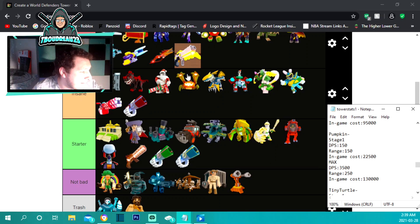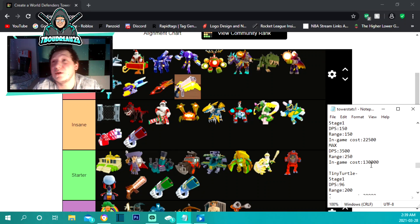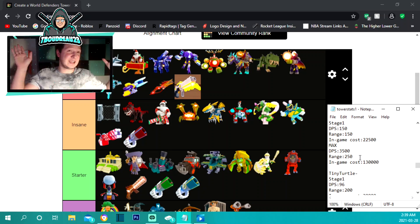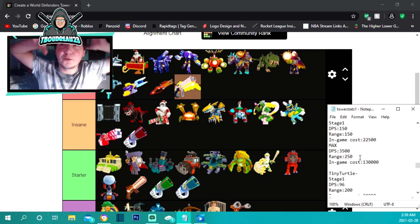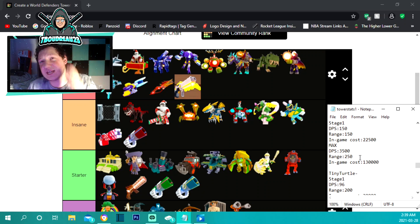The pumpkin cannon is under insane, mainly because of his maxed damage. It costs 22,500 to place with 150 range and 150 damage per second. Maxed out at only 130,000 — really cheap — it has 250 range and 3,500 damage. I was going to put him godly but I don't think he shoots fast enough for his animation to have the same effect as the truly godly towers.